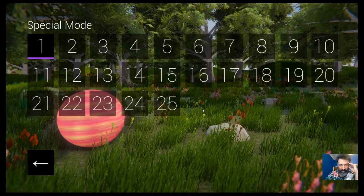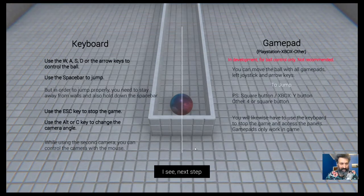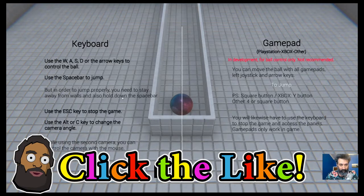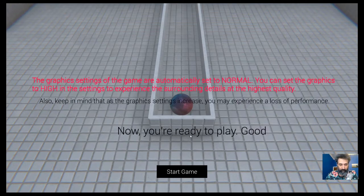The tutorial says: before starting the game you need to learn gameplay controls. There are two modes — Rounded Special Mode and Hard Mode. Hard Mode unlocks when you reach level 15. In Special Mode there are no obstacles; the only goal is to have fun. Controls are WASD and spacebar to jump. You need to stay away from walls to jump properly. Graphics are set to normal automatically.